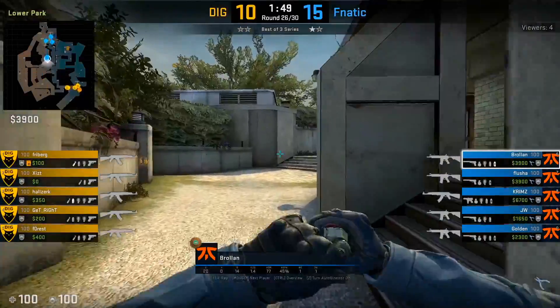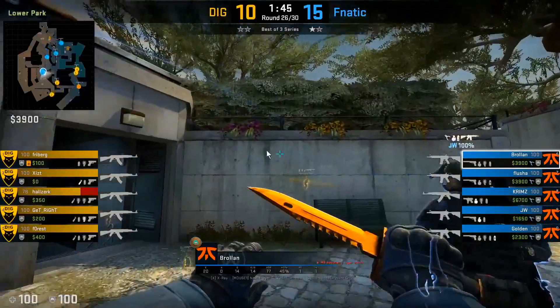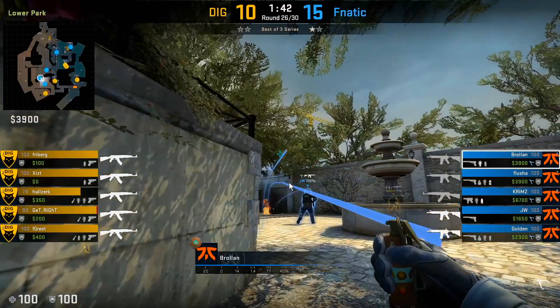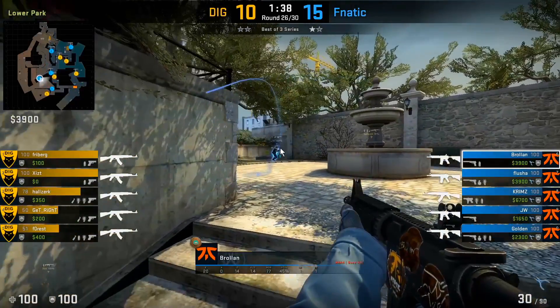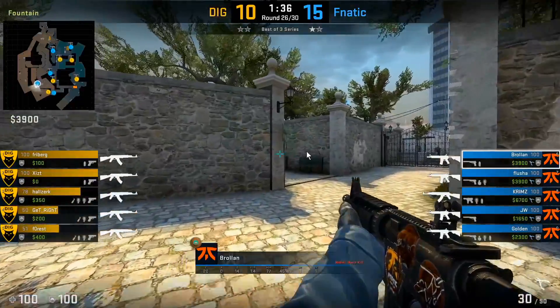Here we're gonna see another example of them getting aggressive. They throw those two molotovs, JW throws a flash over towards mid, then they both double nade towards the T's steps area. JW throws an additional smoke deeper towards the steps while Brollan sets up a flash for him. As he gets closer, Brollan throws a flash while JW contests the angle, and then Brollan watches towards this long A cross.